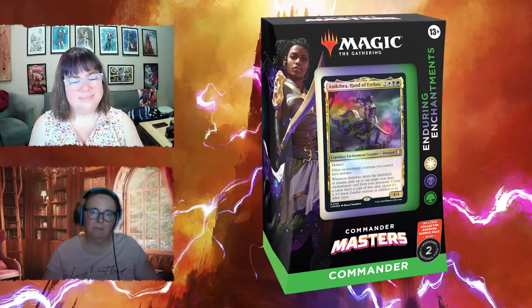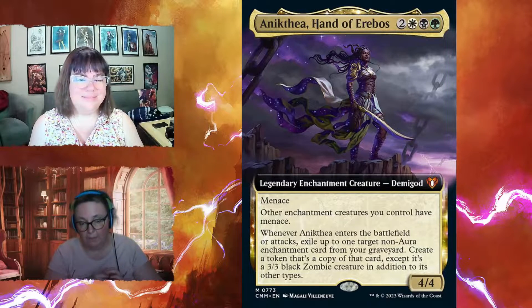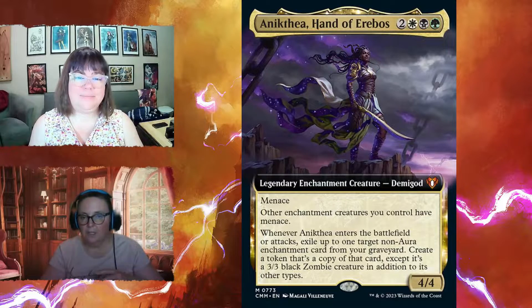The main commander is a four-four with menace, and other enchantment creatures you control also have menace, making them hard to stop. Whenever she enters the battlefield or attacks, you get to exile up to one target non-aura enchantment from your graveyard and create a token that's a copy of that card, except it's a three-three zombie in addition to its other types.